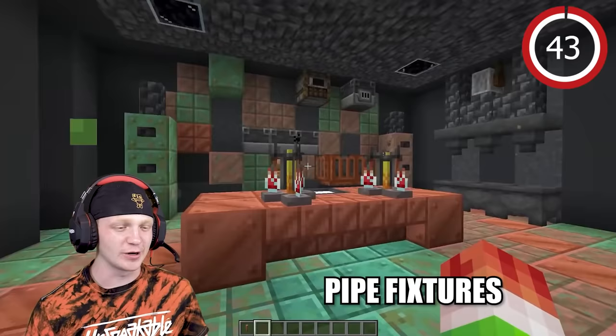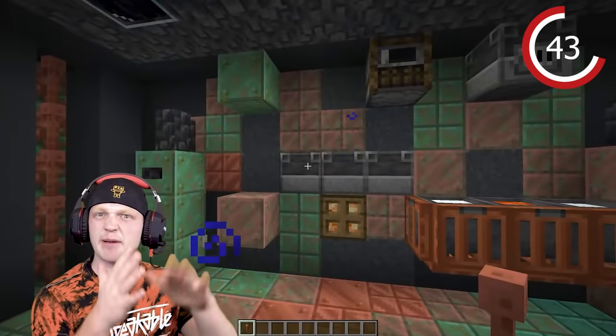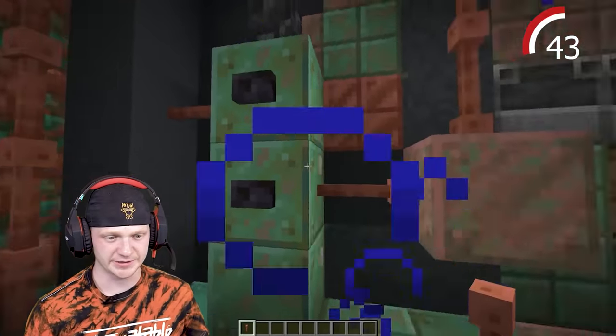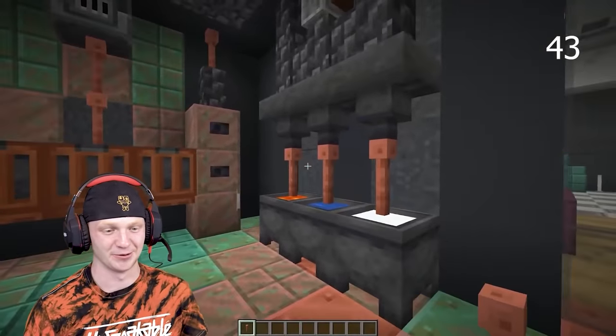We're headed into the garage, which we've converted into a little laboratory. What if we use this lightning rod, connect a bunch of hoppers, and make it look like pipes? Throw another one on the ceiling. Look at that — we've got a bunch of pipes connecting. That totally changed the vibe of this room.